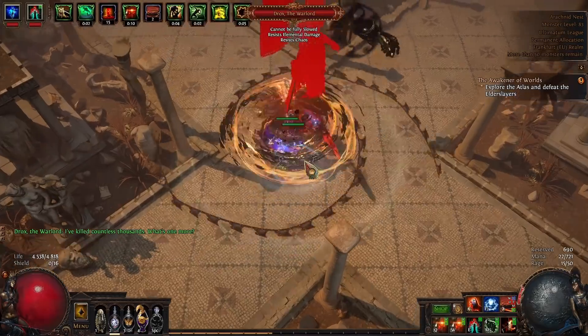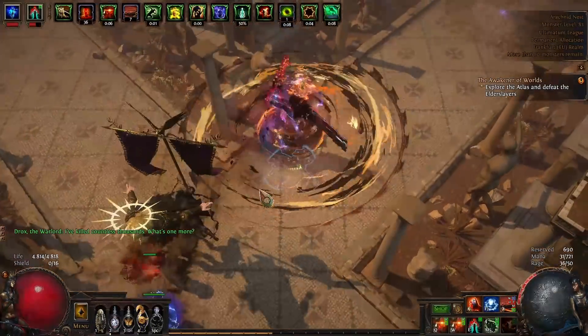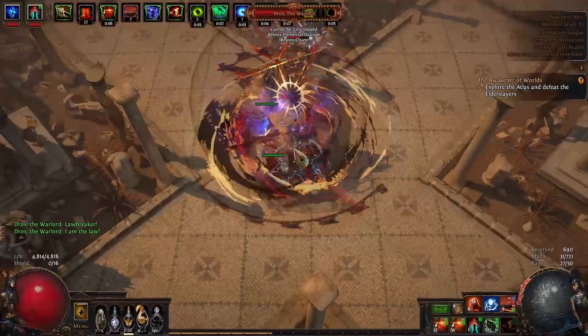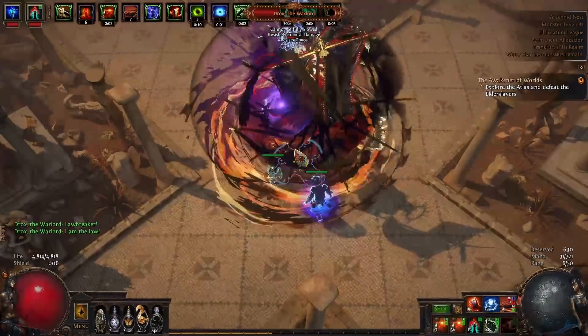Berserk works so well in this build because Chainbreaker transforms mana regeneration into rage regeneration, allowing us to increase Berserk uptime a lot more than intended. Since Unwavering Focus specifies channeling, this is only applicable for a few skills, but this interaction was used to great success before on Winter Orb builds. All I did was adapt it to a melee playstyle.